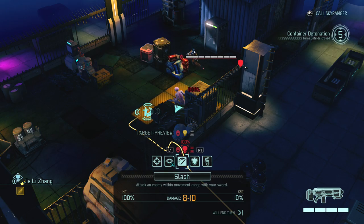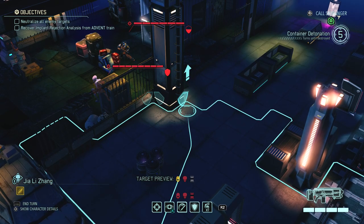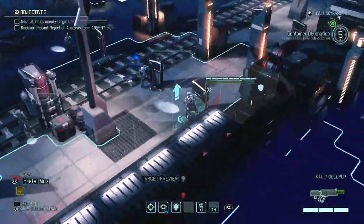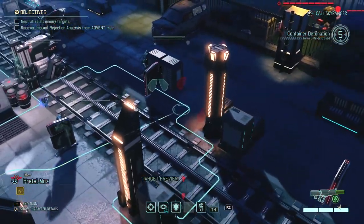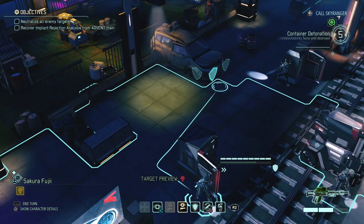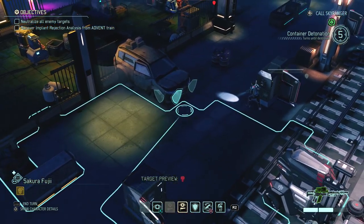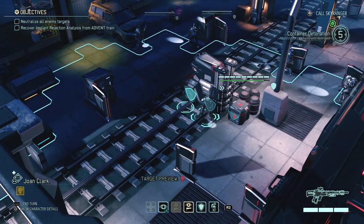If we attack the sectoid with our ranger, we can use this cover where we can actually see the purifier pretty well. We could also flank the purifier but then we'd have a big problem trying to kill the sectoid. We already have a pretty big problem getting to the purifier because of this pillar. I'm gonna have to move my snipers because of that pillar. The car is blocking her view, so all I can do with her is move her here and shoot my pistol at the sectoid.